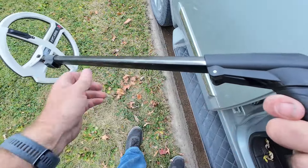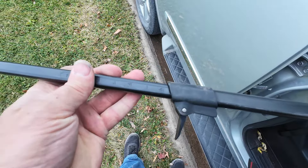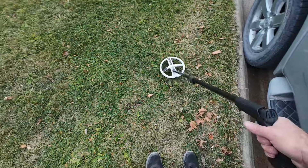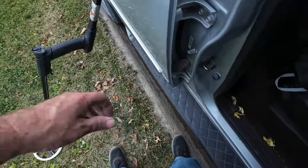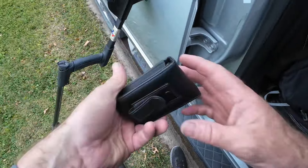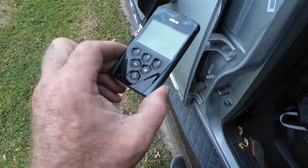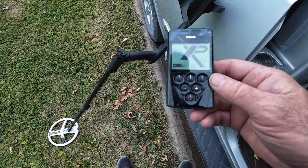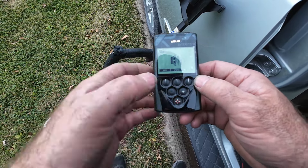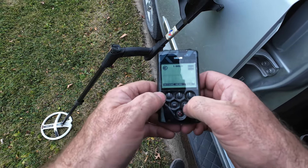Just picked up this second hand XP Deus — literally just got it at lunch. Think this is the HF coil. I've never swung one of these, not even sure if it's charged up. Let me see here — press and hold... we got power. I don't know what that means but I think it's the speaker. Basic GM.